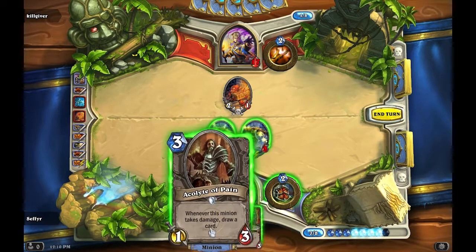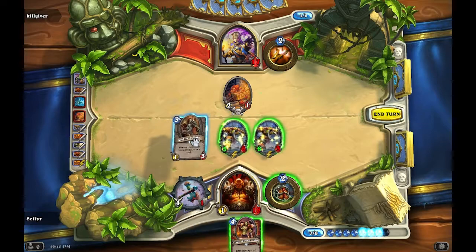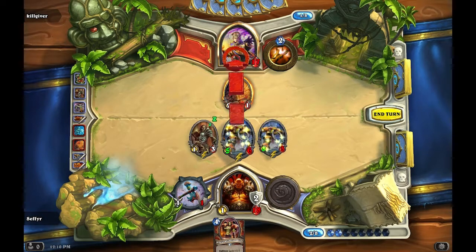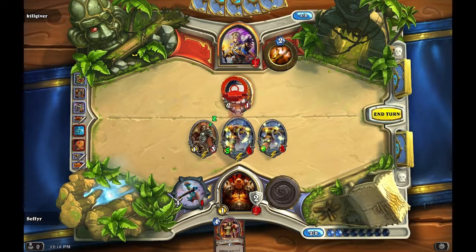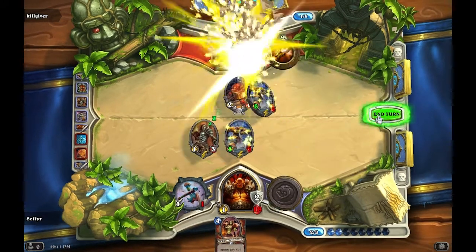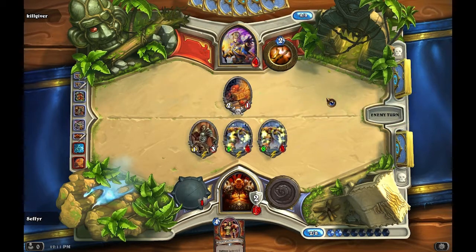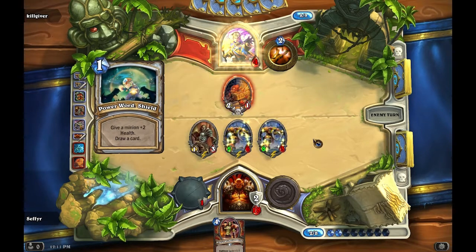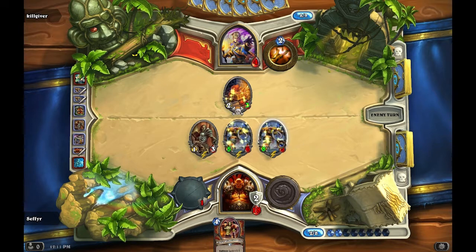I've got seven mana so I can summon both of these. I'll go Acolyte of Pain and Armor Up. With five or eight health I can almost kill him, so I'll actually go for that instead. No need to buff up — I can kill him with Garrosh alone at this point. It's working out well, especially with the Gurubashi Berserkers. The one thing I'm concerned about compared to my priest deck is that in my priest deck the Gurubashi Berserkers can get up to 17 HP. I actually uploaded a screenshot to Facebook of a Gurubashi Berserker with 14 HP and 29 attack, and I attacked directly for game — that was pretty entertaining.